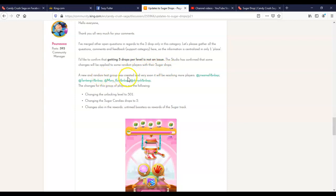A new and random test group was created, and very soon it will be reaching more players. So if this does not affect you yet, it may affect you soon. He also says the changes for this group of players are the following. Changing the unlocking level to 501 — my best guess is that you had to reach like level 20 or 50 before you ever got sugar drops, and now if you're under level 501, you won't be able to unlock the sugar track. Until we get clarification, I don't know for certain.